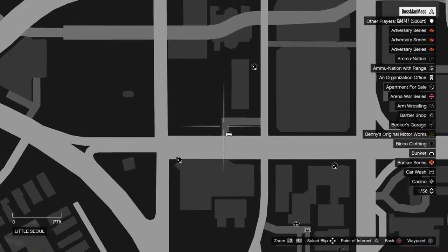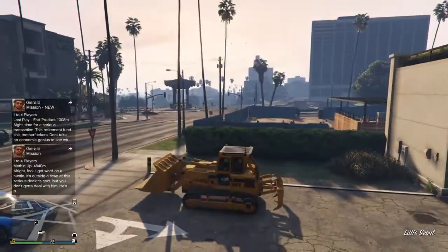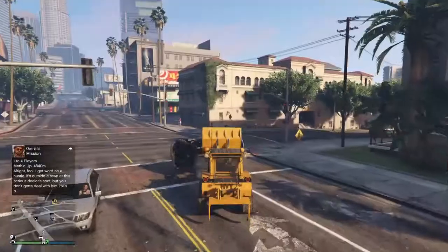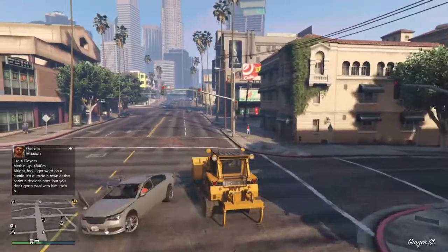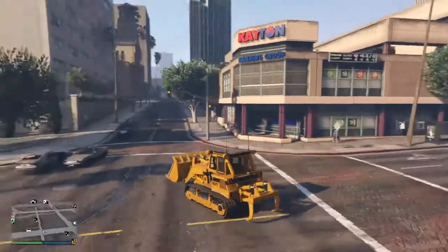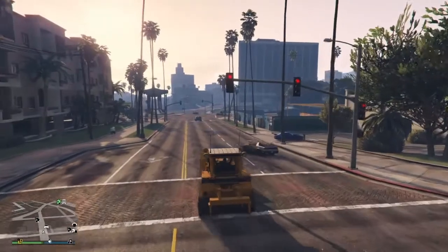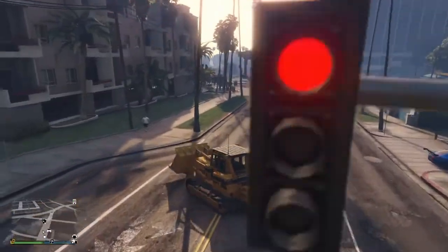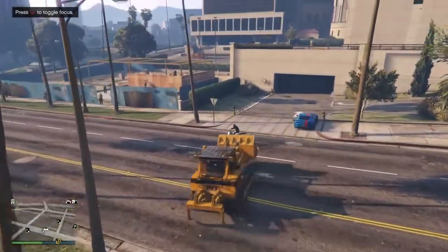At this spot on the map is where you're gonna find the bulldozer. If it doesn't spawn right away you're gonna have to do a couple laps around and eventually it will spawn. It was actually really fun to use — pretty sick. You could control it, go up and down with the lift. It's an industrial vehicle in GTA 5 and it only fits one person.